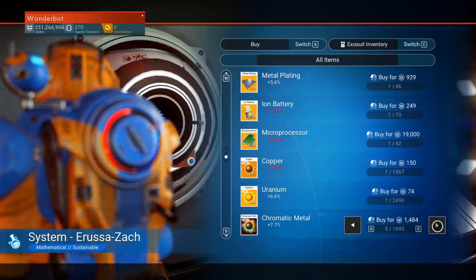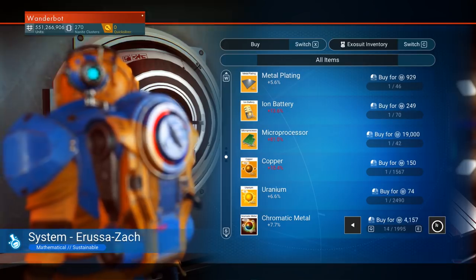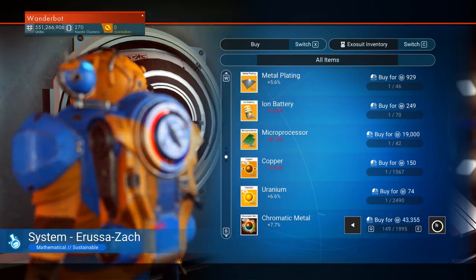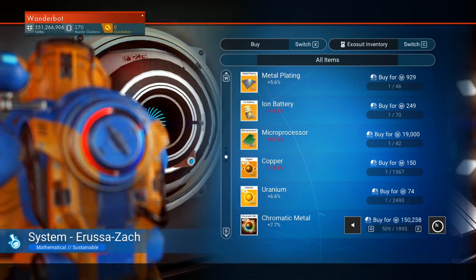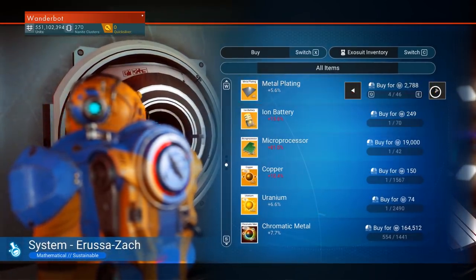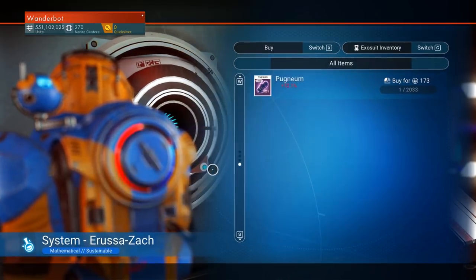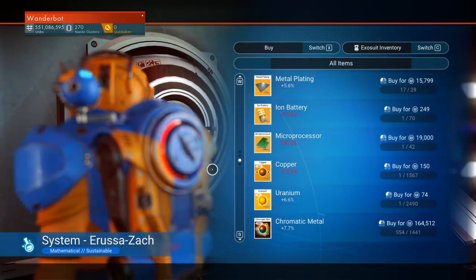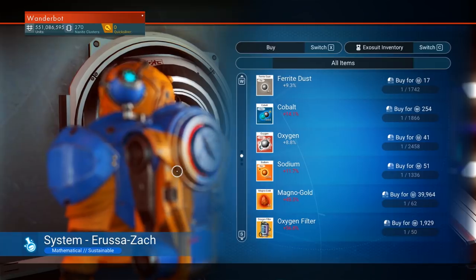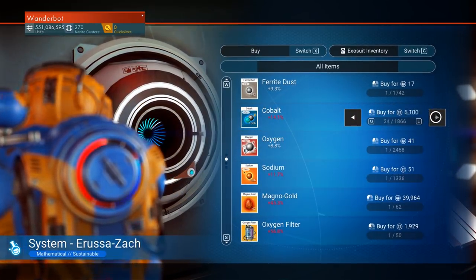And we want... holding E doesn't work? Busted game! I'm just going to buy a bunch. Baseline, we need both. Don't need any pugnium. Uranium? I don't know if we need uranium for anything — I think we need cobalt. I think we need a lot of cobalt.